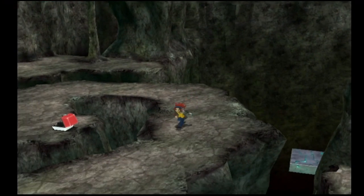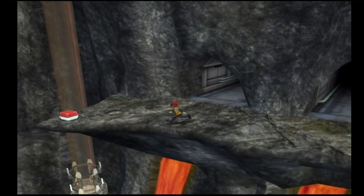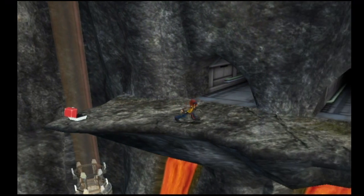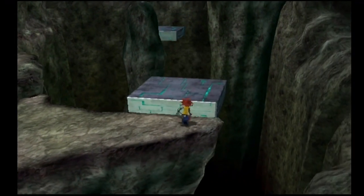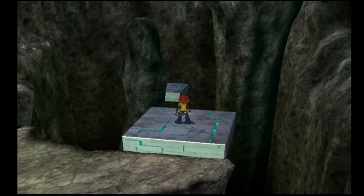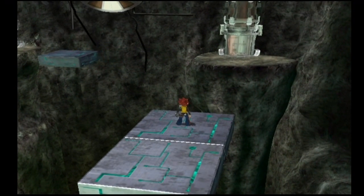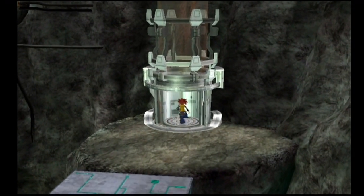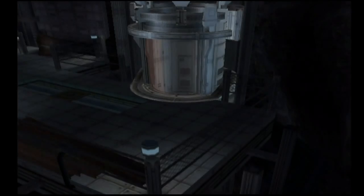Crobat and Zapdos are not at level 47 out of everyone, so we'll switch those two to the front and let them get some experience. Over here is an item chest with one PP Max. What PP Max does is automatically raise a move's PP to the maximum it can have — essentially the same effect as using the maximum number of PP Ups on any particular move.